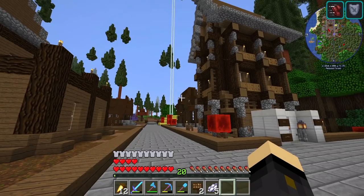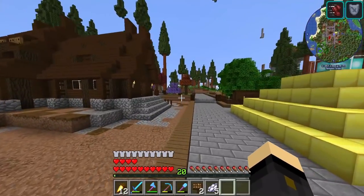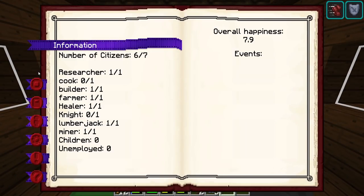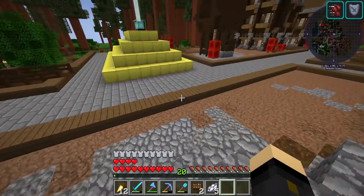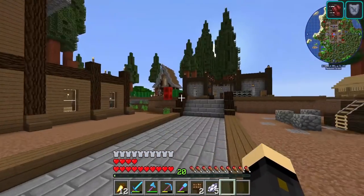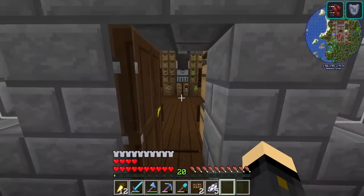The next thing to do is wait for a new citizen to be born. Going to the town hall, right clicking — under information we can see citizens: 6 out of 7, and zero out of one cooks. It's going to take a little time because we need the baby to be born and then grow into an adult before we can give them a job as the cook.